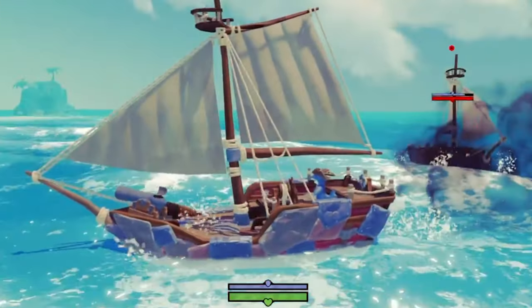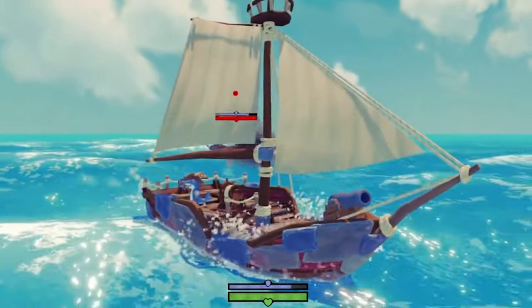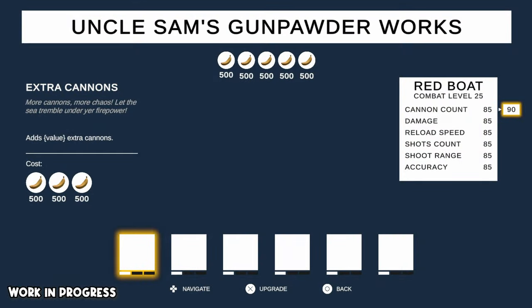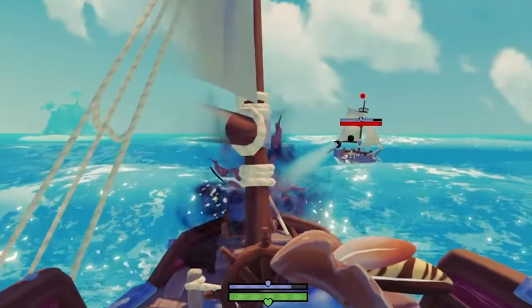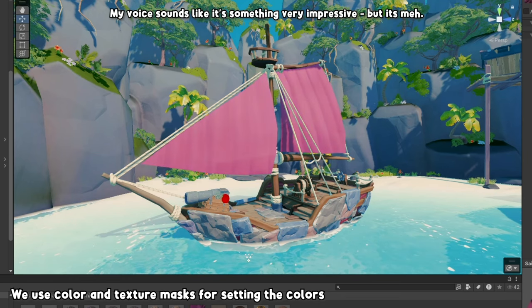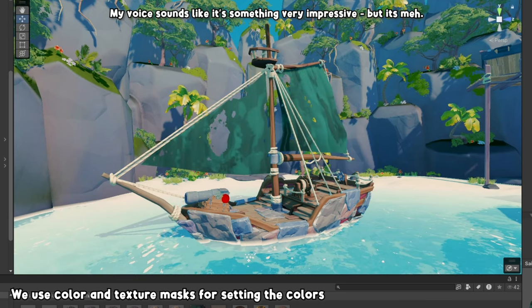First, we have sea combat. You shoot cannons and outrun enemy ships. Similar to Assassin's Creed Black Flag, the ship has different upgrades. You can upgrade the hull for more health, add armor, and upgrade the cannons or their capacity. And for visual customization, you can stylize your ship by changing its colors, sails, flags, and adding accessories and battle trophies.